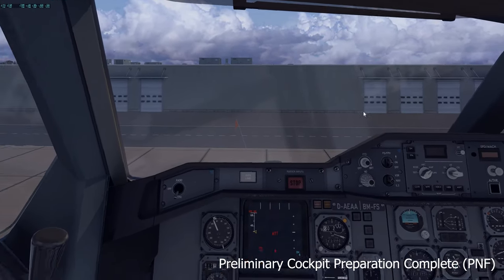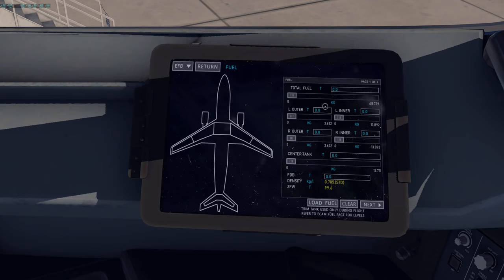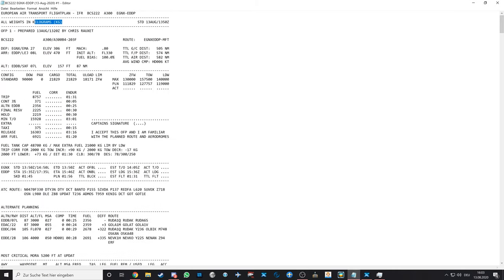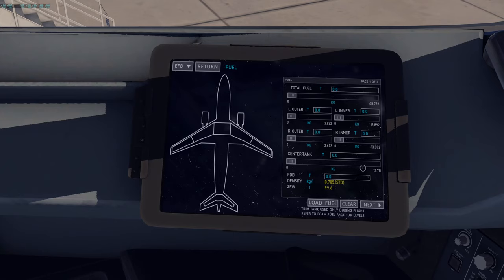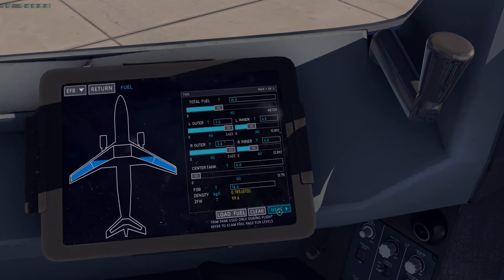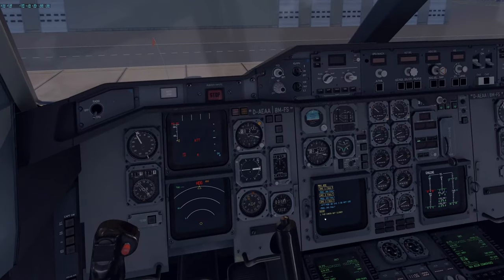The EFB fuel page is the first we interact with according to the OFP. Checking the OFP: we're in kilograms, release fuel is 16.3 tonnes. I'll enter 16.4 and select Load Fuel — it loads instantly currently, though I hope real-time fueling gets added in the future. Go to next page; we'll load cargo separately.